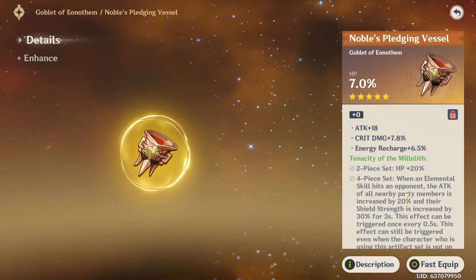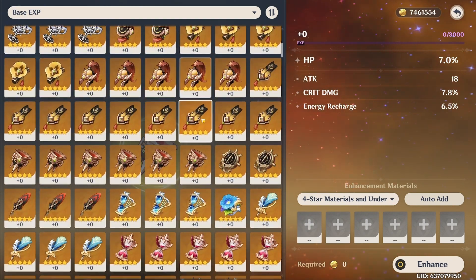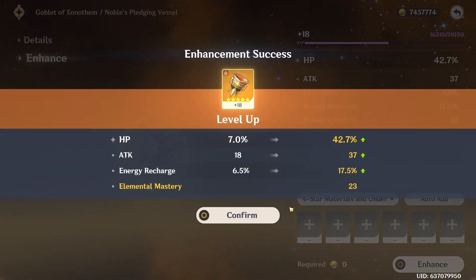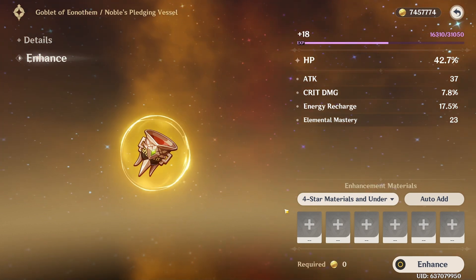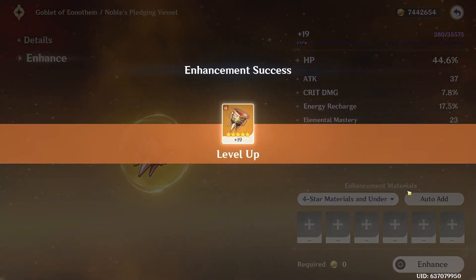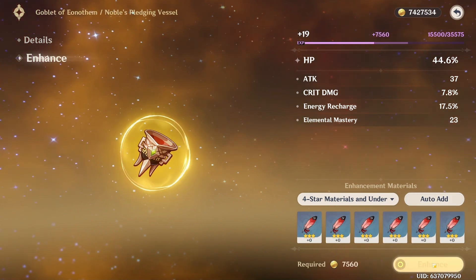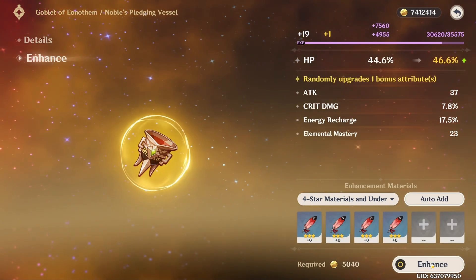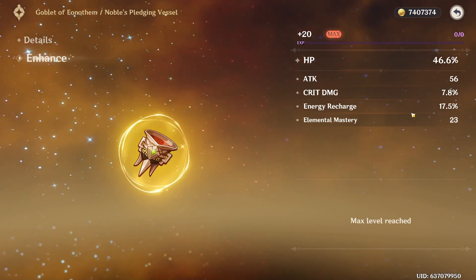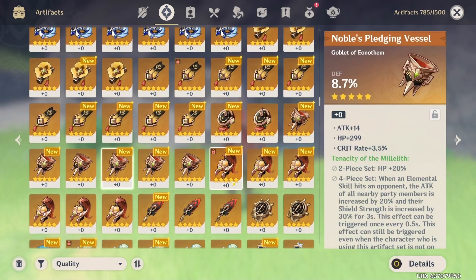HP cup for Zhongli — I really want crit rate. Those are the two options. Let's just not roll crit rate — and finally enough, this becomes a Kokomi piece! Wow. It's almost like I knew I wasn't going to get good rolls. Those flat attacks hurt, this looks very uncomfortable. But the ER is nice and the fact that it's HP percent — that's a Kokomi goblet, easy work.